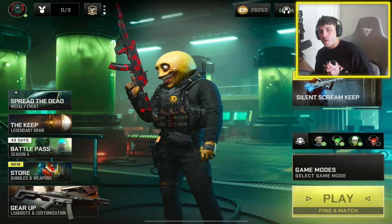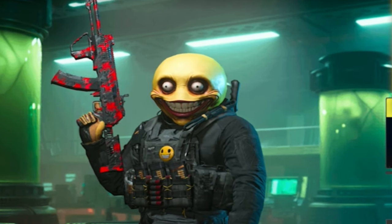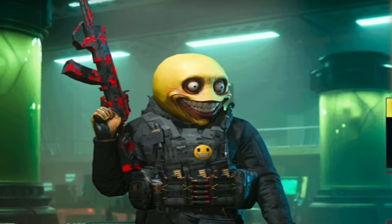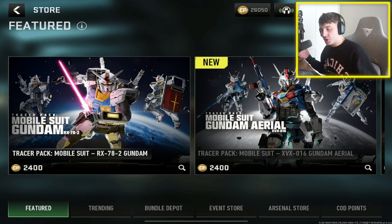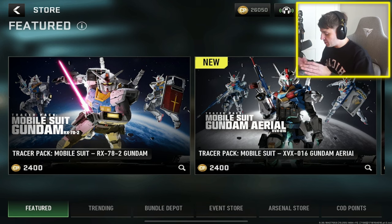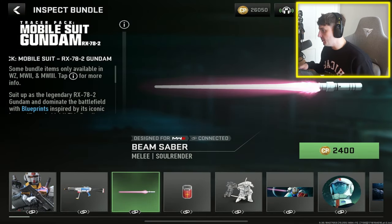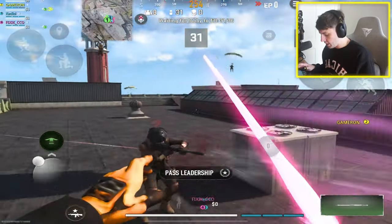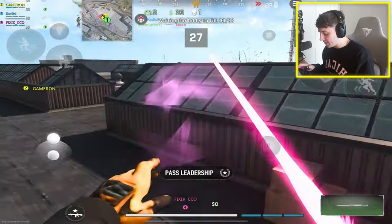New skins just dropped in the game and we're going to check them out right now. We've got these incredible face skins — imagine that running at you! Warzone Mobile just dropped the new Gundam skins as well. Let's buy the tracer pack — this actually comes with a lightsaber. You can melee people with a lightsaber! The kill effect on that is absolutely sick.